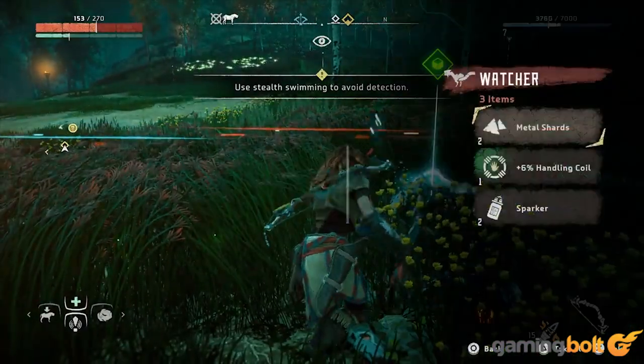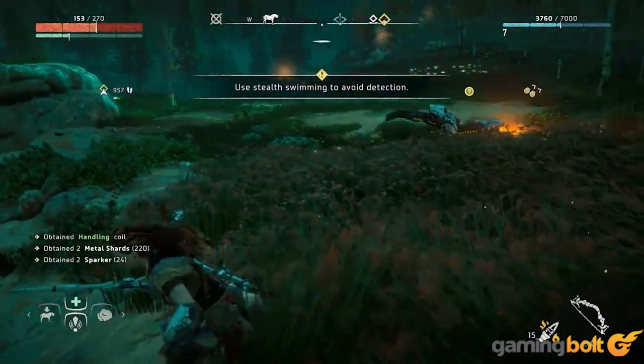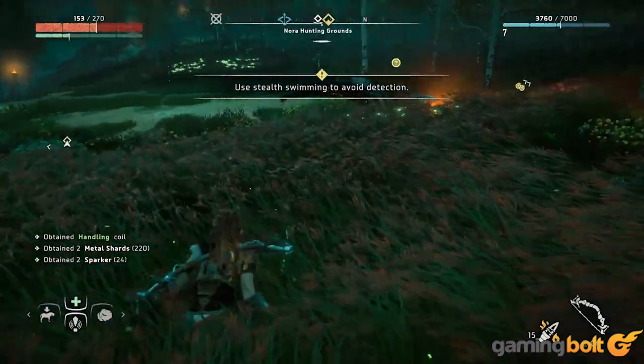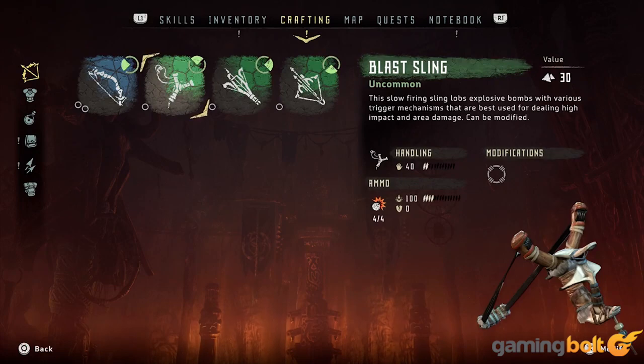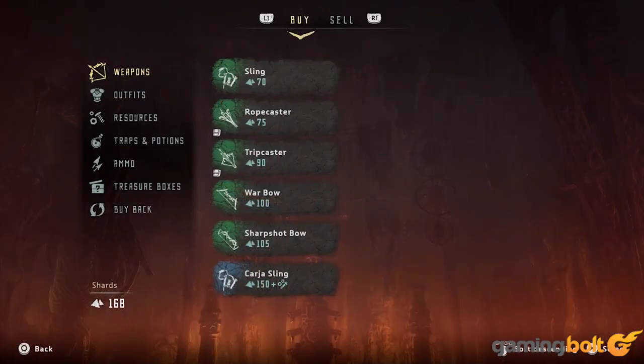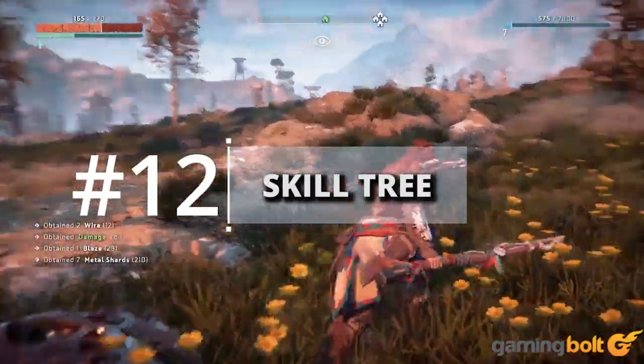Economy and Crafting: Crafting in Horizon Zero Dawn is essential, but so is resource gathering. There's a large economy based on whatever you obtain from the machines — while you could use those resources to upgrade your own tools, they can also be used for trading between tribes to find something that you need.